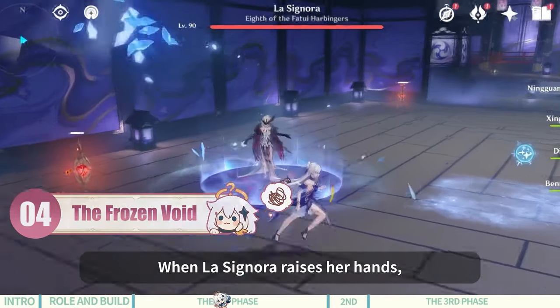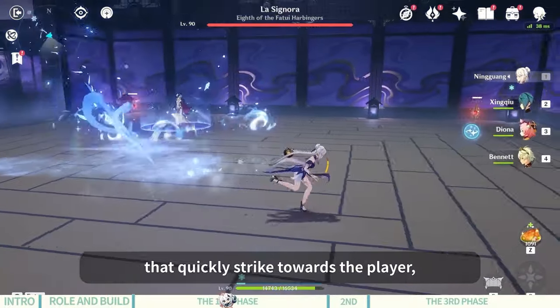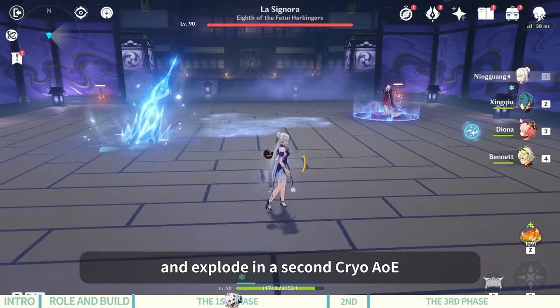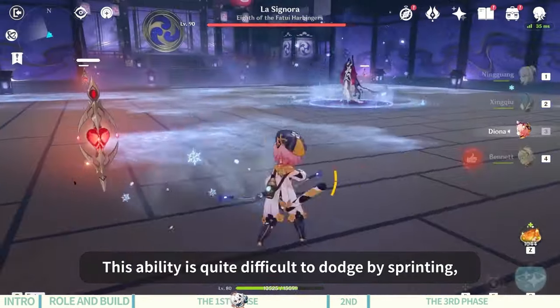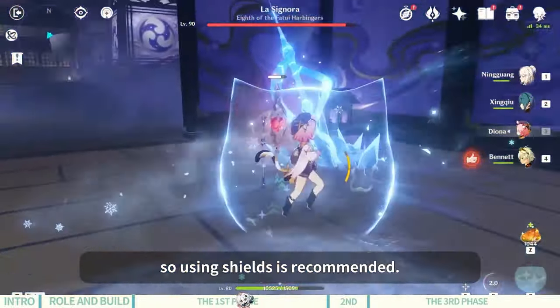La Signora's fourth ability: when she raises her hands, she will immediately summon an ice spear that quickly strikes towards the player, dealing Cryo AoE damage and exploding for a second Cryo AoE hit on impact, leaving frosted floor. This ability is quite difficult to dodge by sprinting, so using shields is recommended.